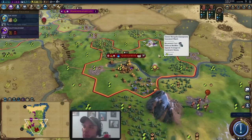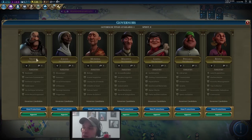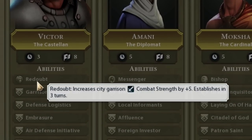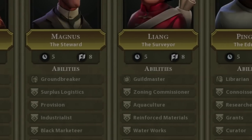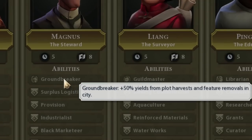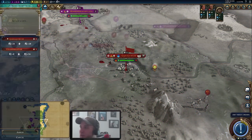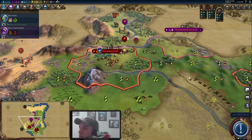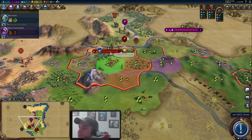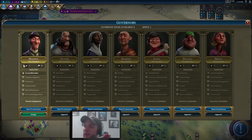We overlooked that we have a governor to pick. While Victor is a great choice for conquering as he helps defend cities and eventually gives combat strength and nearby city loyalty boosts for easier conquering, I think picking Magnus first so we can get Groundbreaker and help chop out an army is the best initial choice. For which city to deploy him in, we want to look at where we'll be doing the most chops, which is our capital to start — so we'll assign Magnus there.